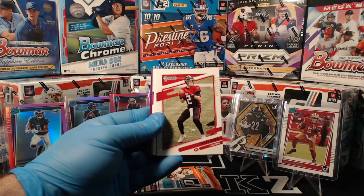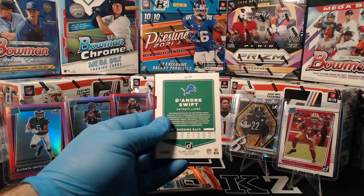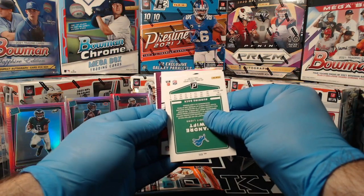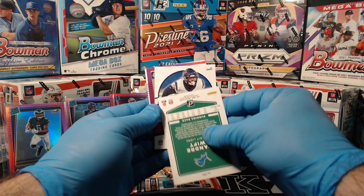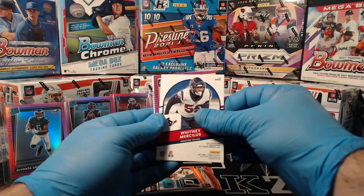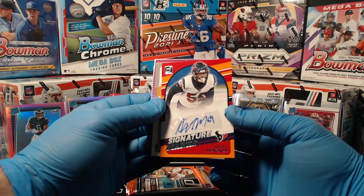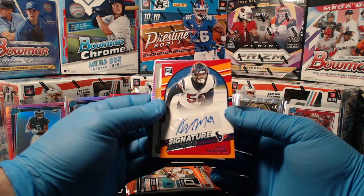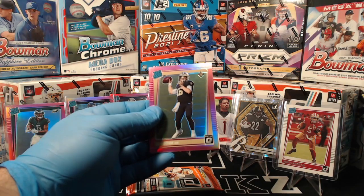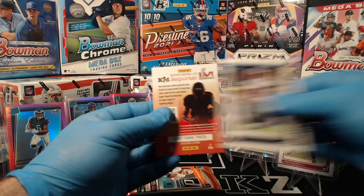Jalen Ramsey, Matt Ryan, Quinn and Williams, DeAndre Swift. Here comes our next auto — it's another signature marks. Looking like Texans. Whitney Merciless — there's the signature marks for the Texans. Chase Claypool, Steelers. Ian Book pink optic for the Saints. Simi Fihoko for the Cowboys.